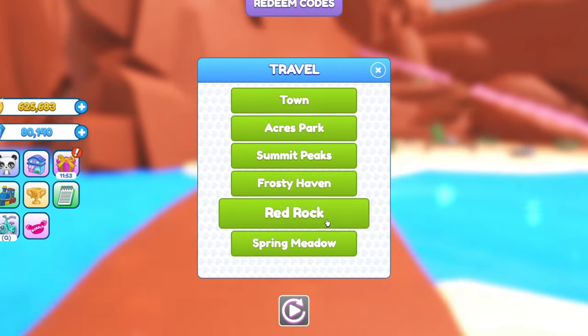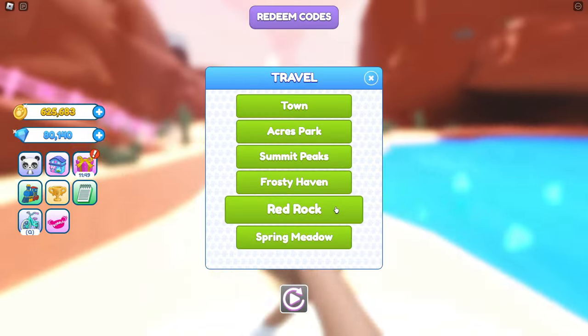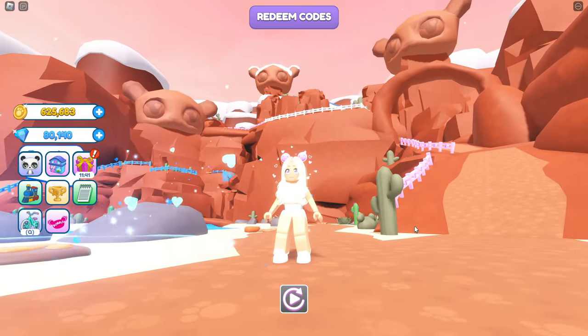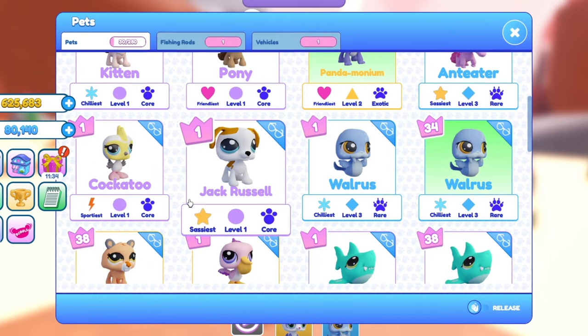The last time you guys saw me, I think we had just ended off in Frosty Haven, but now there are two new areas, including the Spring Meadow, which is their newest area. We are over here in Red Rock — this area is so much fun.